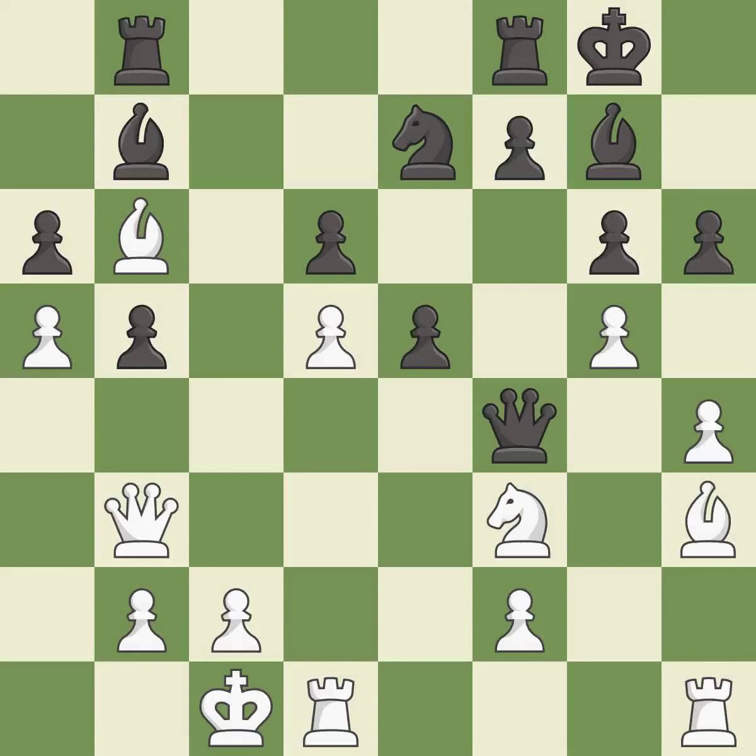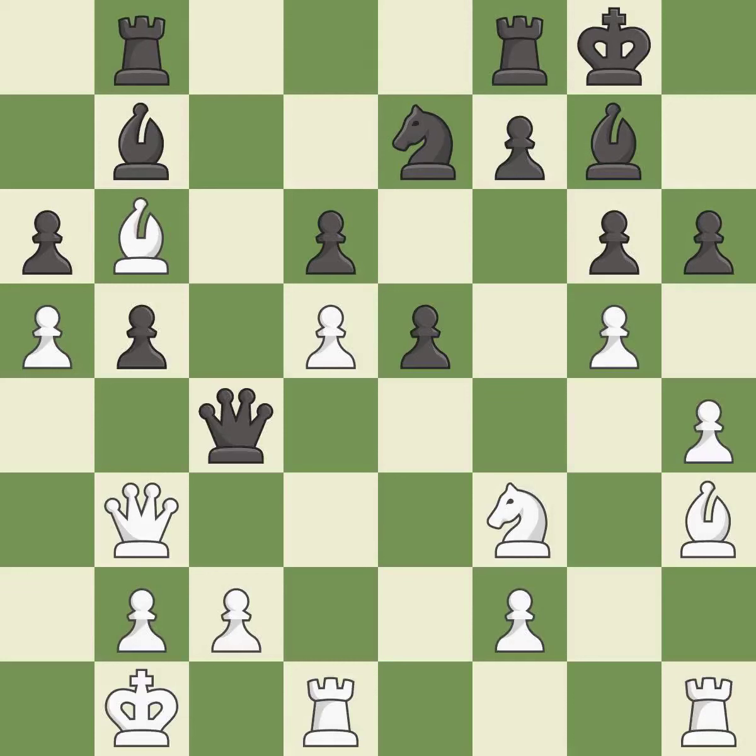This moves the queen to safety — it is best. This evades the check from the queen — it is best. This offers to exchange pieces of equal value. This threatens to win a pawn — it is best. This is an equal trade. This stops the opponent from being able to win a pawn — it is best. After all captures, this is an equal trade — it is best.